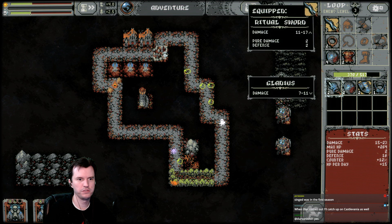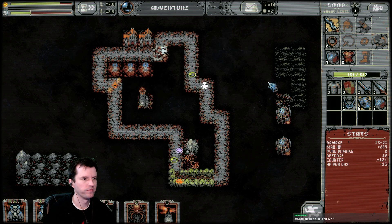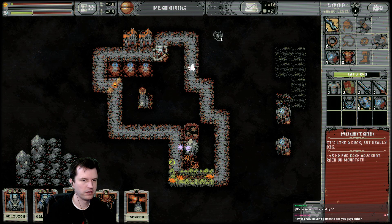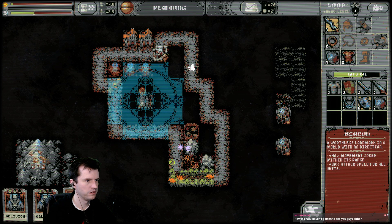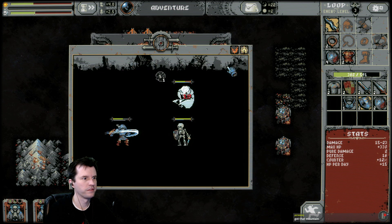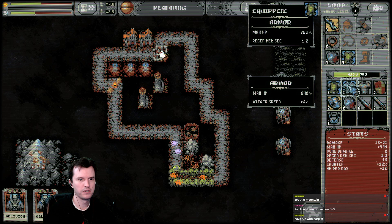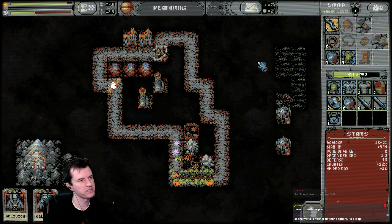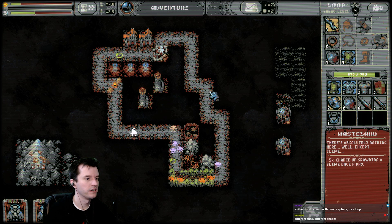Better shield. It's called Loop Hero — yes, it's a Steam game! The skull is map completion. When the bar is filled, the boss spawns.